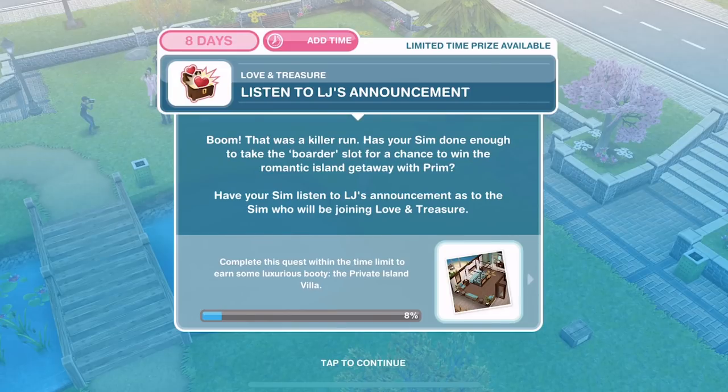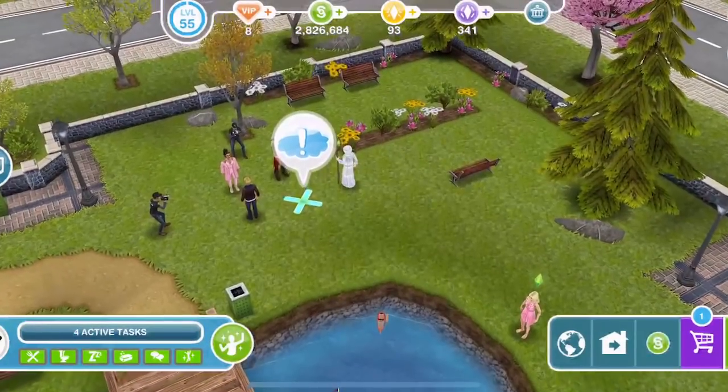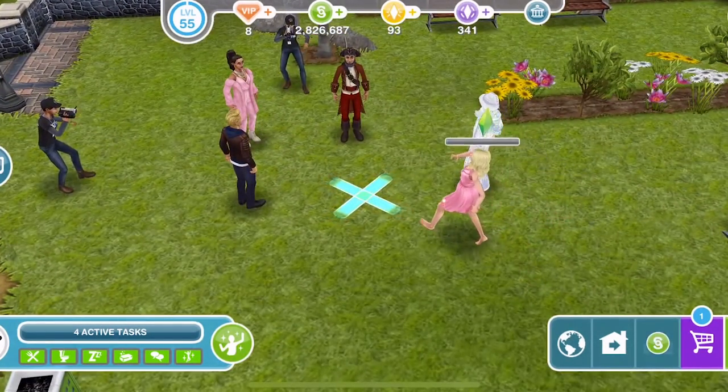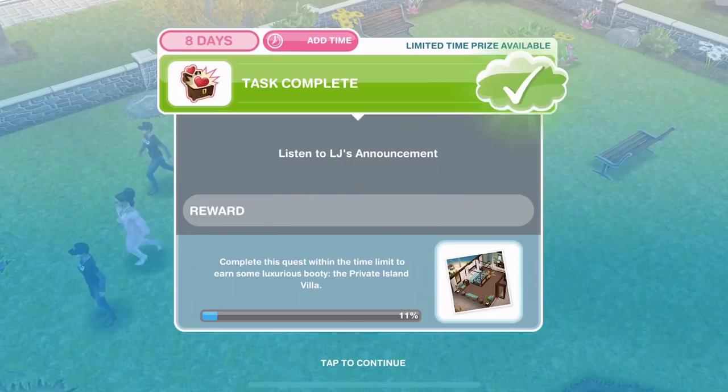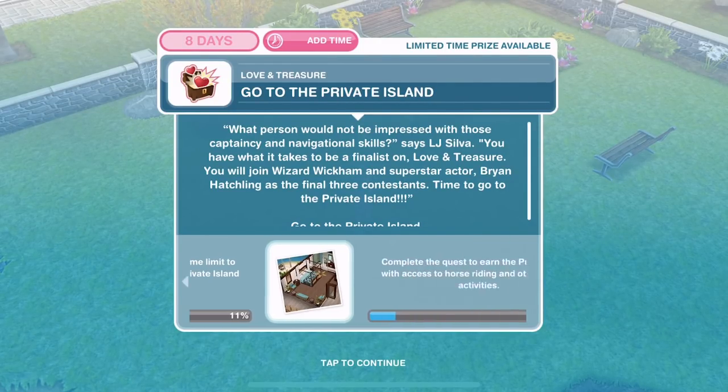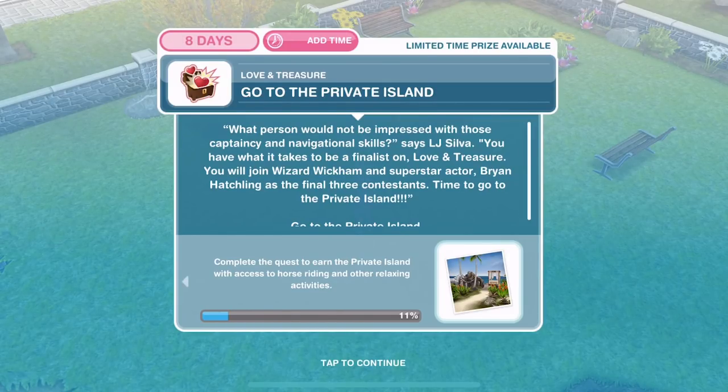Now we need to listen to LJ's announcement. That was a killer run! Has your sim done enough to take the boarder slot for a chance to win the romantic island getaway with Prim? Have your sim listen to LJ's announcement as to the sim who will be joining Love and Treasure. Let's click on there and listen to LJ for 1 hour and 40 minutes. We've listened to his announcement. What person would not be impressed with those captaincy and navigational skills? You will join Wizard Wickham and superstar actor Brian Hatchling as the final three contestants.